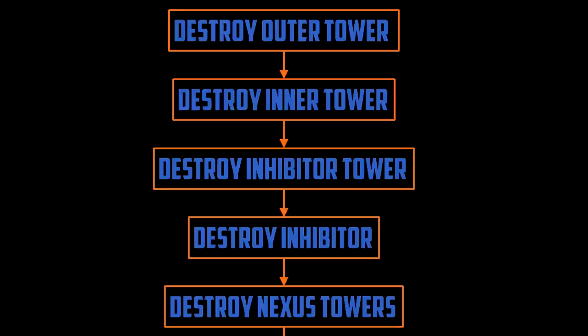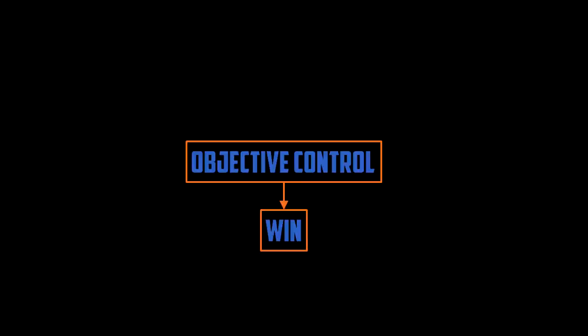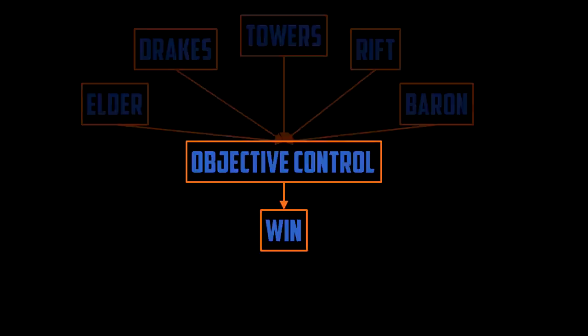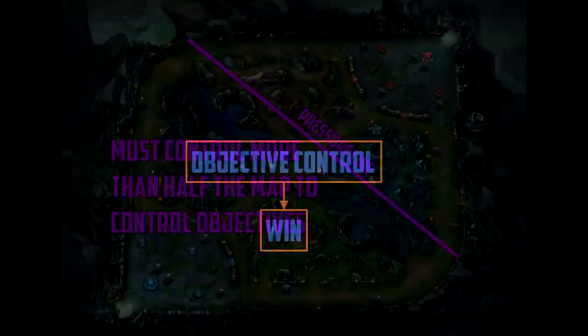Your goal should always be to destroy towers. Yes, getting kills can help make destroying towers easier, but ultimately kills are just gravy. Your real focus should always be figuring out how you can take more towers. We have a phrase for this in League: objective control. We can simplify that whole chain of tower destruction into a single concept called objective control. Towers aren't the only objective — we have drakes, Rift Herald, Elder Dragon, and Baron Nasher. All of these help you win because they help you destroy towers, either directly or indirectly.